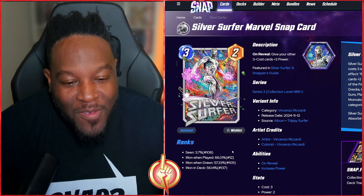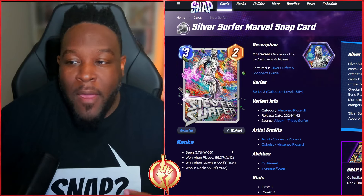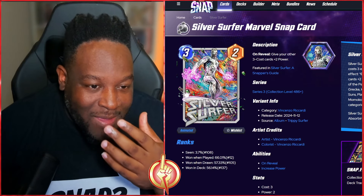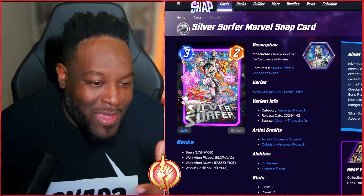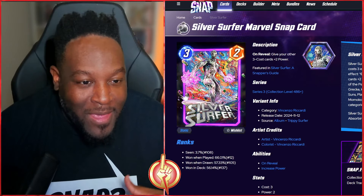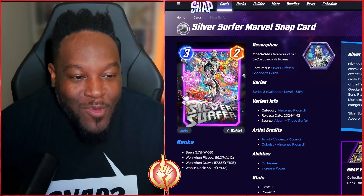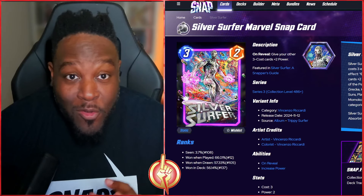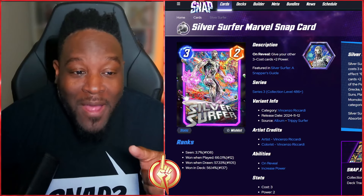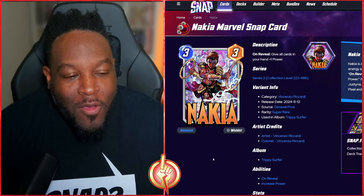Of course we go to the man himself, Silver Surfer, in that wonderful album — so he won't be 1200 gold; you'll have to get him within the album after getting the other cards. The animation shows his hands glowing and the background lit up. This art style reminds me of Pink Floyd and that cool type of music from back in the day.